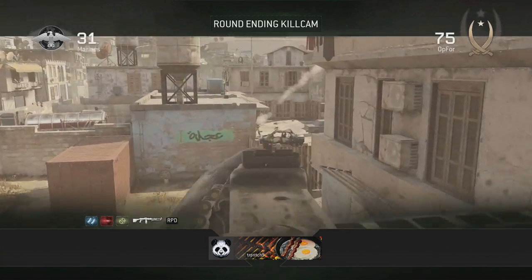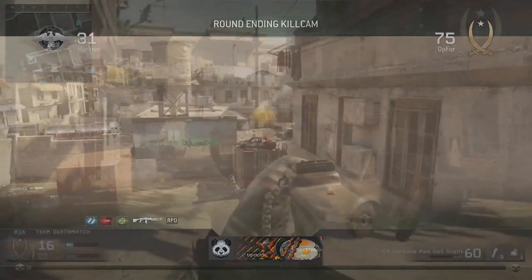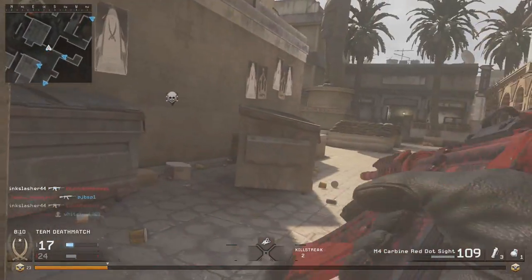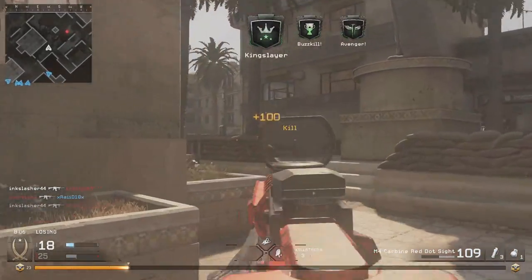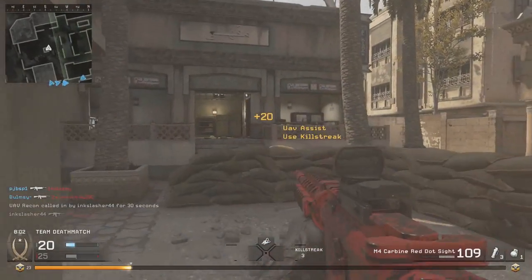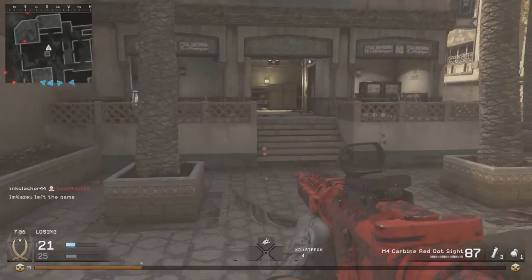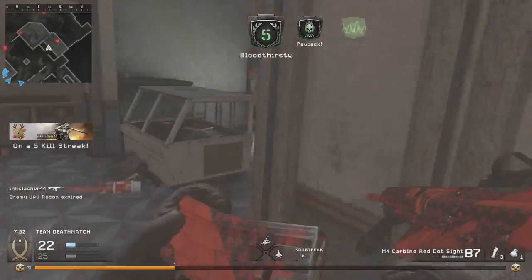Overall, the M4 definitely has a slower time to kill than either the AK-47 or the M16, however it is still a good weapon simply because it's so easy to aim with. It's super easy to get headshots across the map and it's probably the easiest assault rifle to aim, other than maybe the G3. It's not amazing, it's not one of the best weapons in the game, but by no means is it a bad weapon. I give it a 7 out of 10 — not amazing, but definitely usable and still a decent weapon.